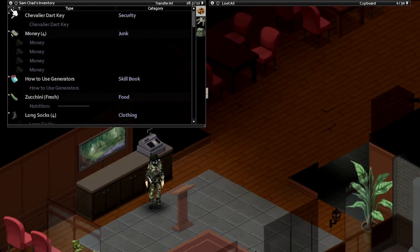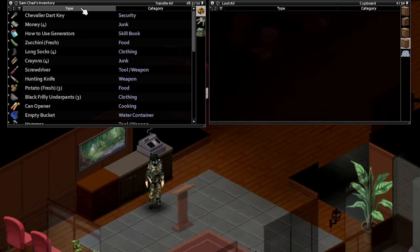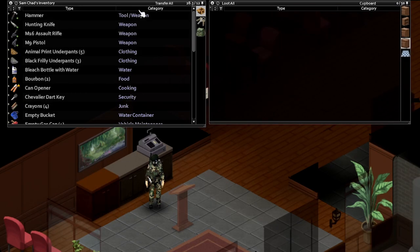The next buttons can expand or collapse all of the item stacks. You can also sort the items by type or category.